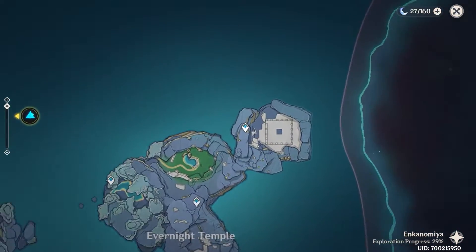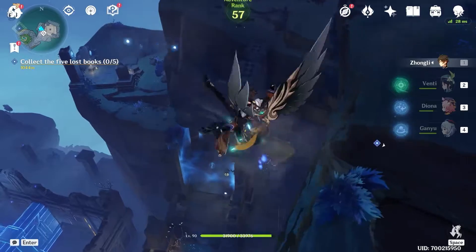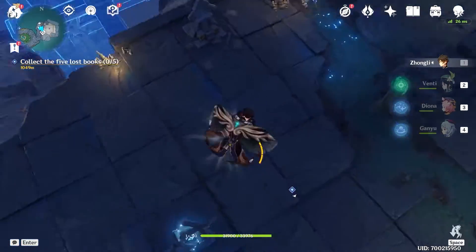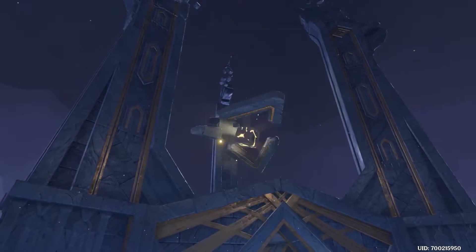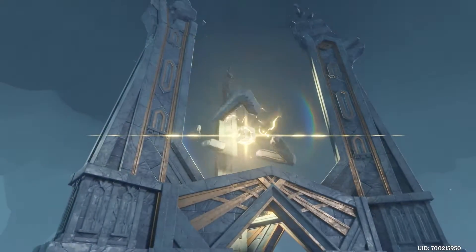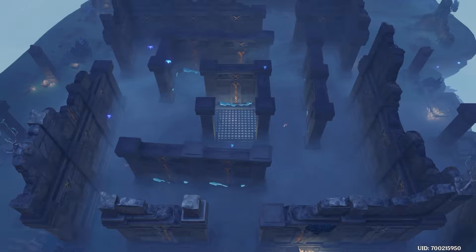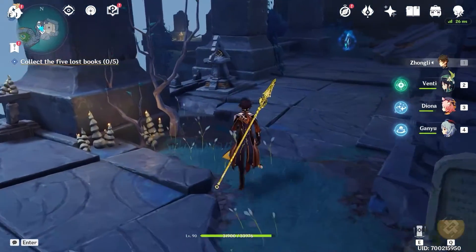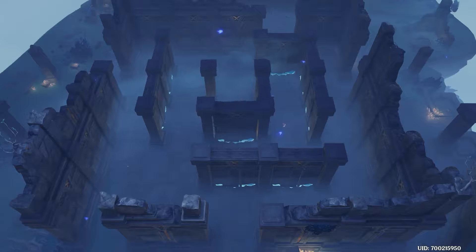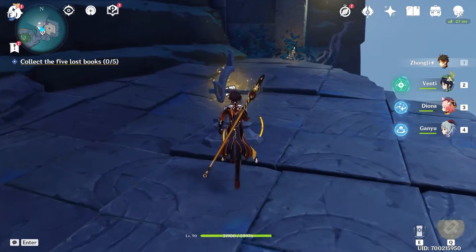So for the first book, let's teleport to this waypoint. Come to this switch and switch the world to White Knight. Here you will find two switches, so hit each one of them one time. Then let's switch back to Evernight.